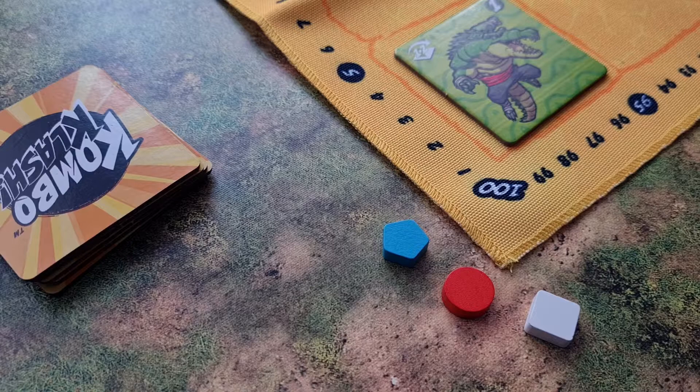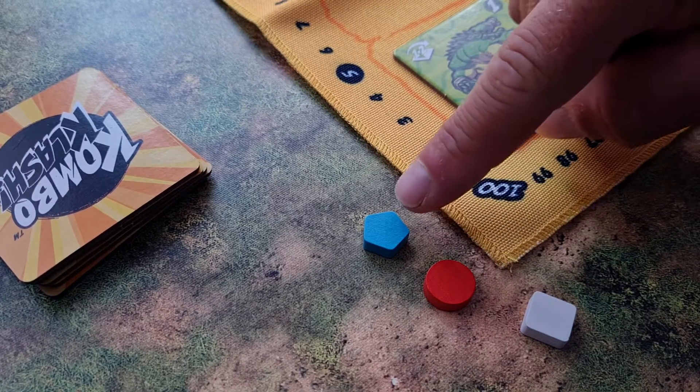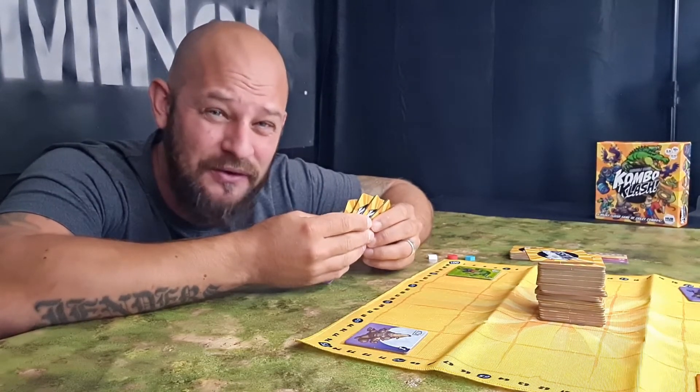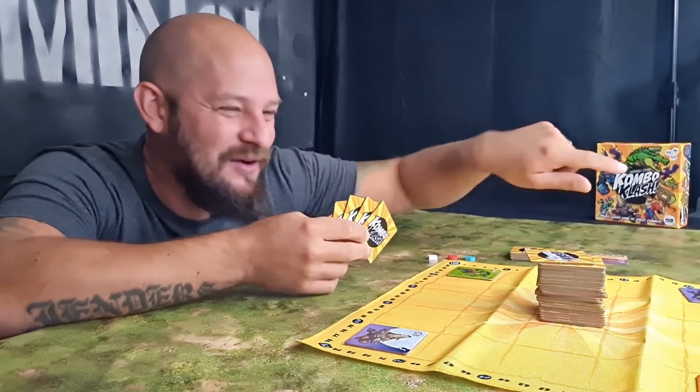Each player should also get a reference tile. Remember to include the one with the number one in the corner, as this determines who will be the first player. It should be handed out without anyone knowing what they get. The last thing is to hand out a score tracker to each player, placing them at the corner where the scoring track starts. Combo Clash is played over multiple rounds, starting with the first player and going clockwise.